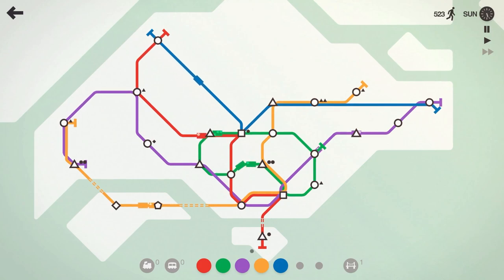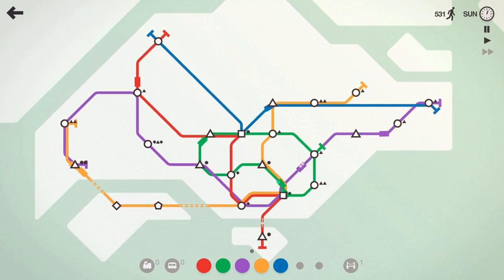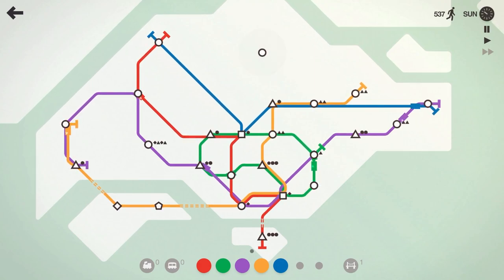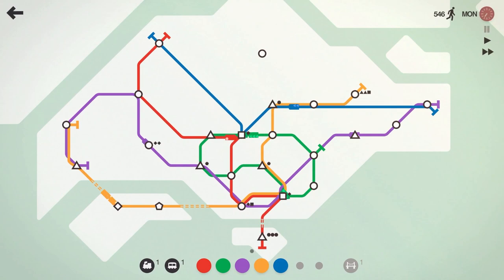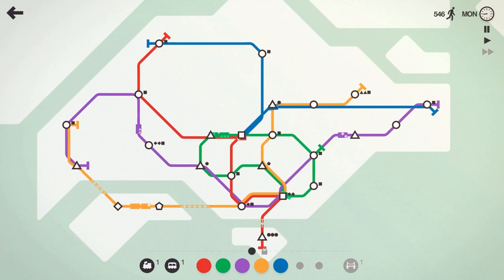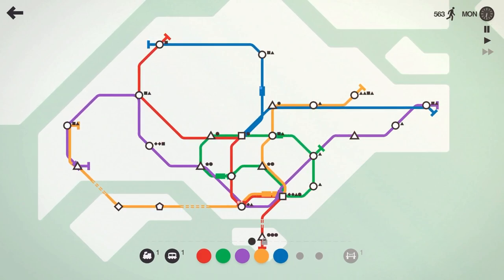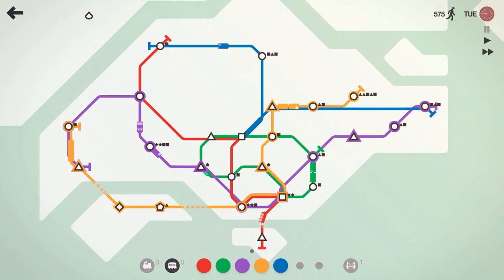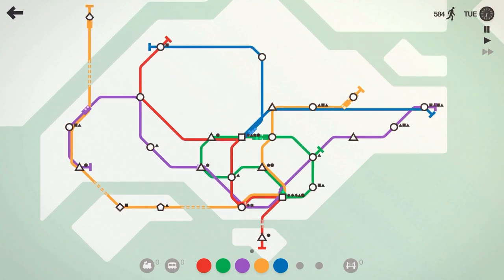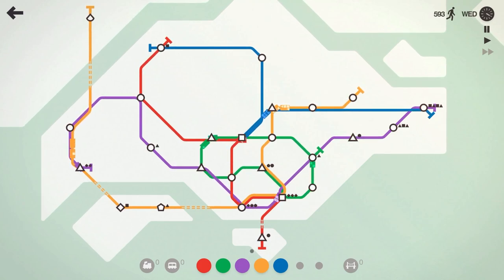Purple can run over and grab that circle, and orange can help out there as well. The blue line's not doing a lot — just running east-west. We got that circle up top — let's grab a locomotive and carriage and pause. Maybe we move the blue line to cover more. Let's get another train on the orange line — now we've got two double-carriage trains on it.